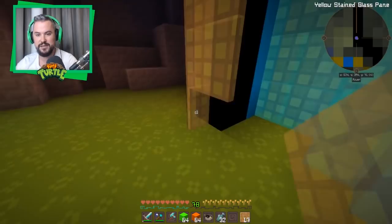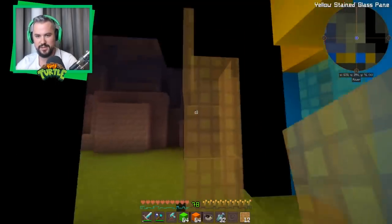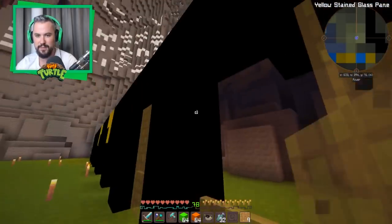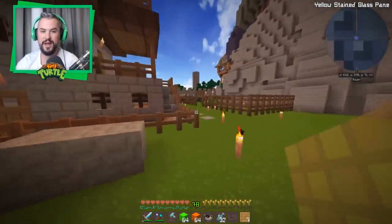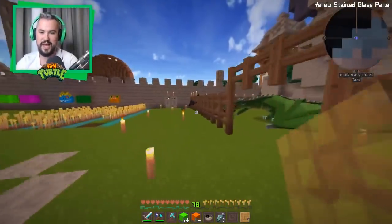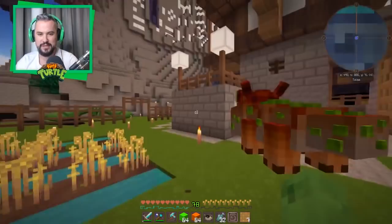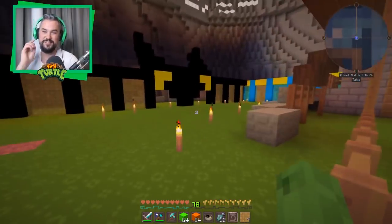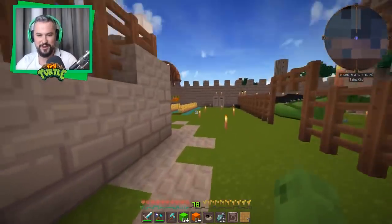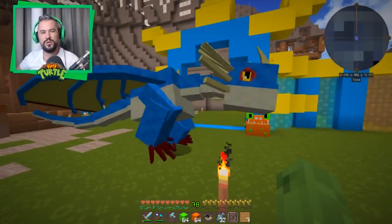Little Lizard has a Zippleback — a Hideous Zippleback. I saw he did some video on a Bone Napper. But we're going for the big one — we are going for the Bewilderebeast, and that is what we're going to find once we get through those big doors. That's looking slick! We've got our Night Fury enclosure and a Deadly Nadder one over here.